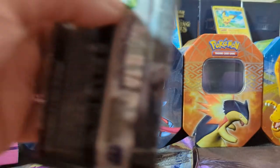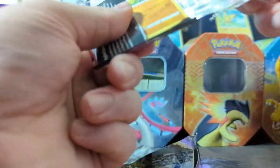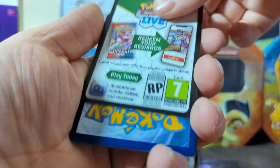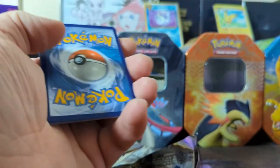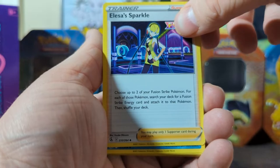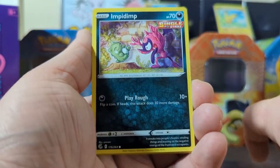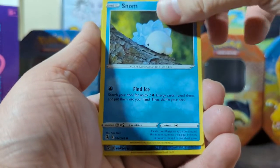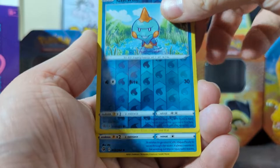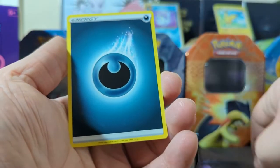Personal favorites are Latios and Meloetta. But this is our last pack — let's see what we get. Oh, it's a pretty Sandshrew! There's the code, and one, two, and three. Fusion Strike energy! We have an Alolan Raichu, Dreadnaw, Sandshrew, Cubchoo, Impidimp, Snom, Onix, Chewdle, and our final one is a fancy Rapid Strike Starmie — that's really pretty. And we have our dark energy.